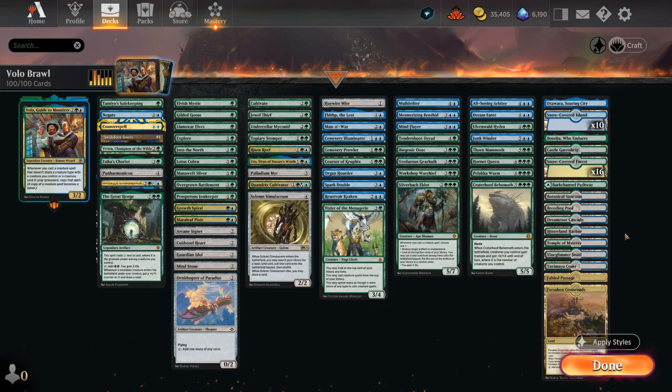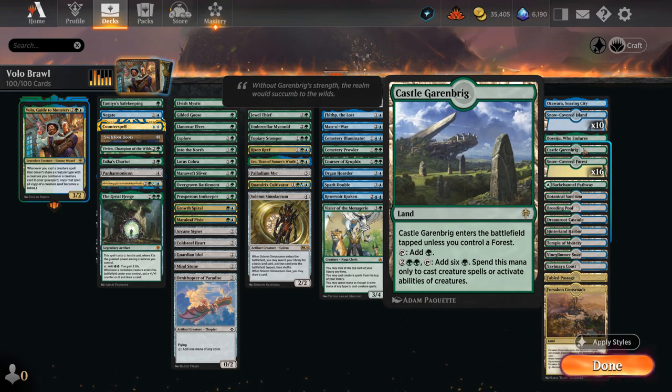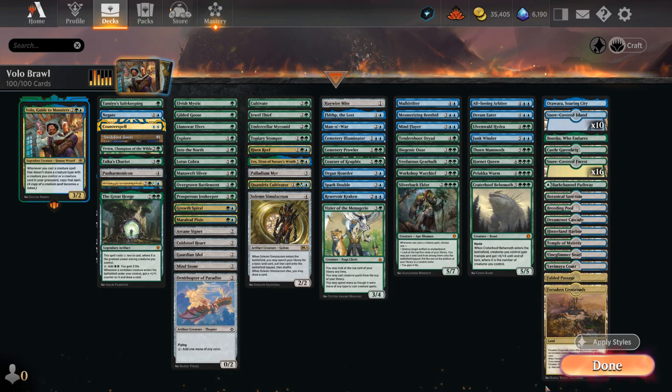The mana base doesn't have anything too noteworthy, although I just realized I'm missing Command Tower so I'll be adding that to the deck list. Just have a couple channel lands for added interaction and Castle Garenbrig to help us ramp. So that's our deck — now let's jump into some games and see how it does.